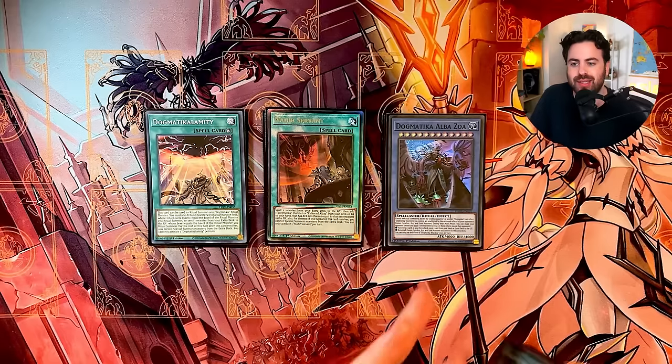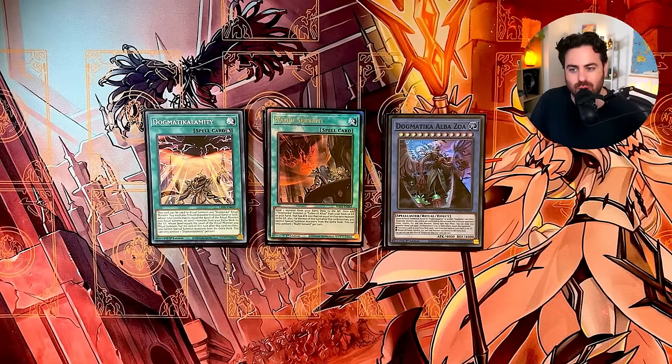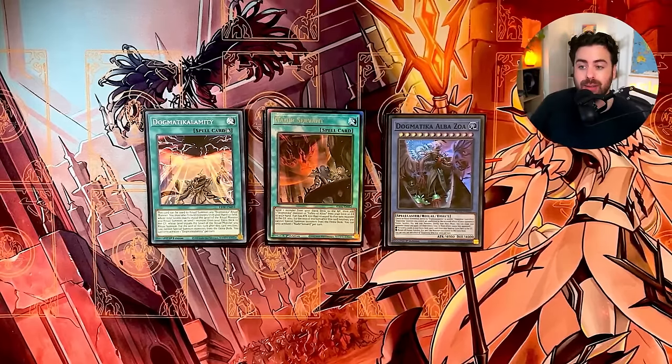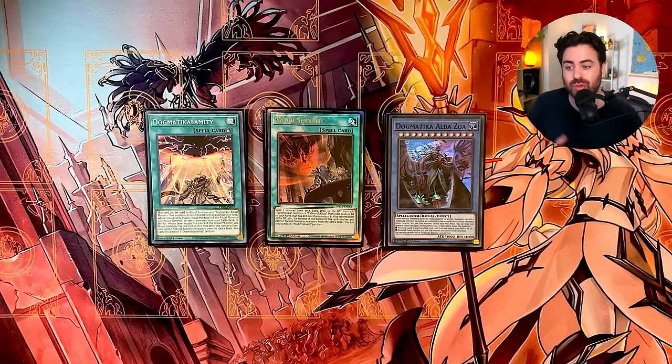We're playing 1 Albozoa and 1 Calamity. Calamity is the main boss of the deck — this is what you want to summon every time you go first. It will send basically half of your opponent's extra deck to the graveyard. They can choose cards from their hand and extra deck and send them to the graveyard, 1 card for each 2 cards in their extra deck. Usually they will send about 5 or 6 cards. We're going to rip 10 cards from their deck with this combo. It also makes all of your Dogmatica monsters unaffected.